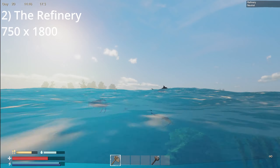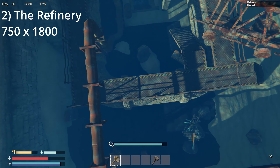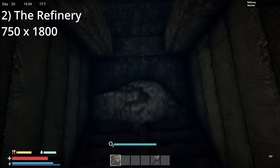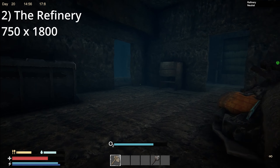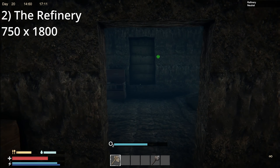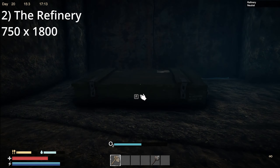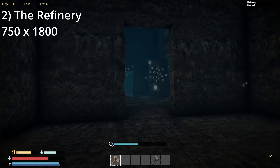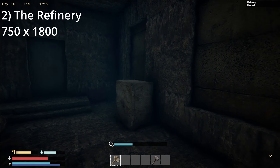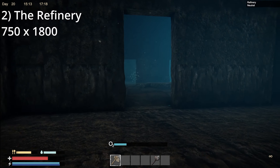Scattered around the refinery, you will find red barrels. These contain chemicals that you can use to make ammunition for your weapons. If you go down into the refinery itself, you can find a large storage crate, an advanced storage crate with advanced parts, a weapons crate that might have gun parts or a broken weapon, and even a safe in the back room that will contain blueprints and basically everything else.